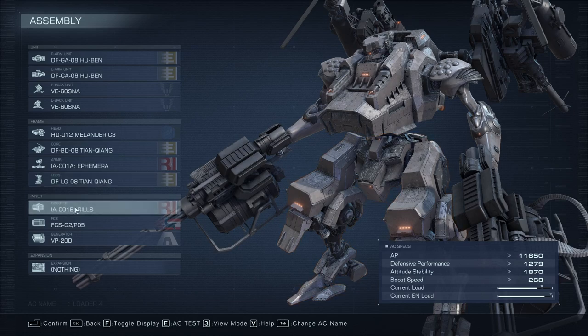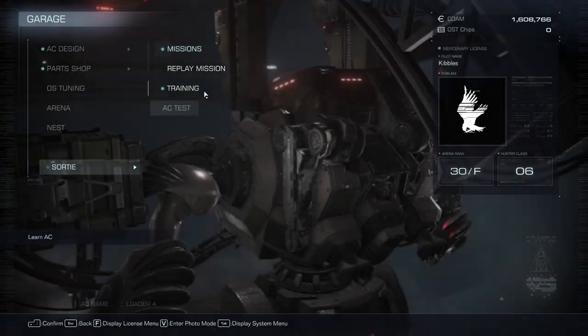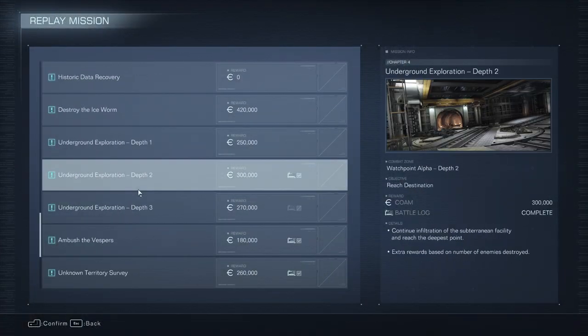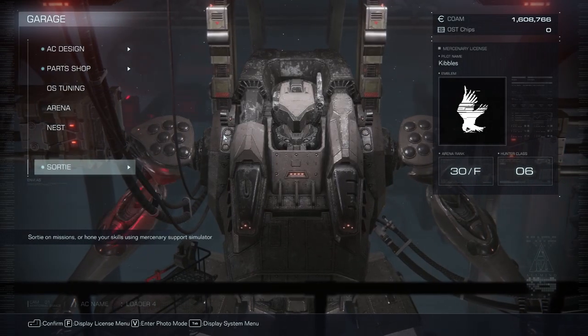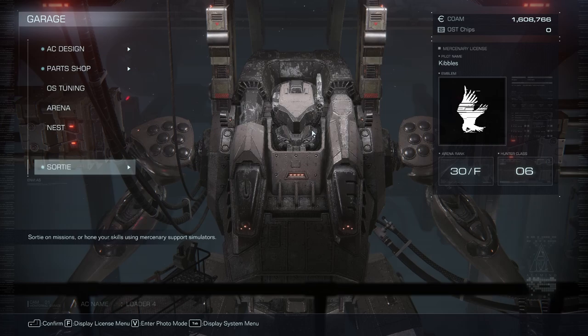The only thing I have that you can't just buy in the store is the Gills. That comes from a mission in Chapter 3 or 4 called Underground Exploration Depth 2. It was in a chest - just go exploring, there were like three different chests on the map and it was in a side room. With that build, we're pretty much ready to beat this boss.